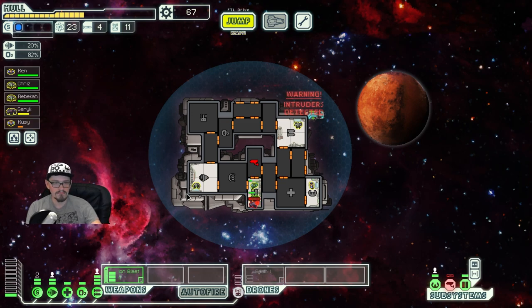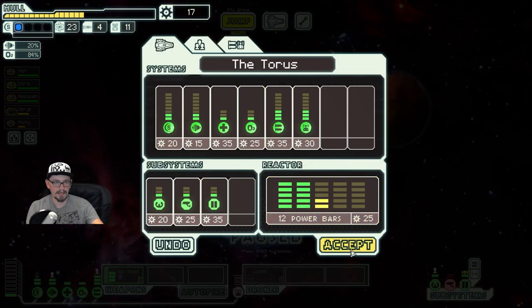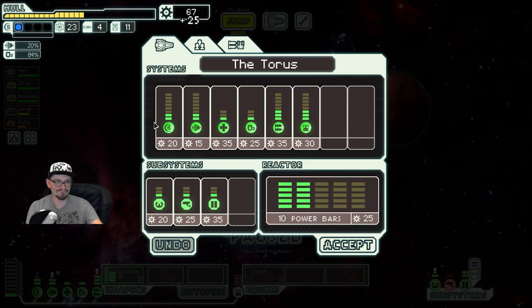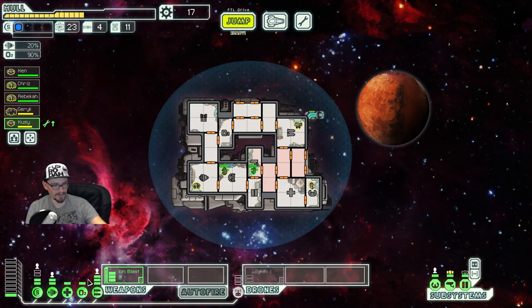That wasn't too bad. I'm always on the fence about which upgrade is better to go for first, just because having extra power to make sure everything you have is powered is nice. But right now we only need to depower Med Bay and then our whole ship is powered, so it's not as big of a deal.